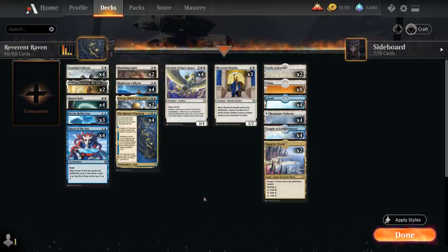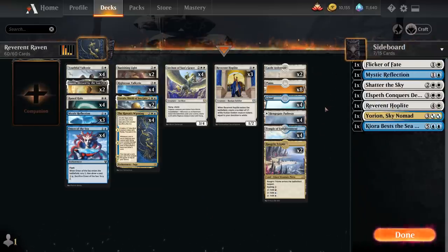There will be a slight rules change in how best-of-one sideboarding works, since we'll only get access to 7 cards with Strixhaven as opposed to the regular 15. So I've already adjusted the sideboard for this upcoming change, so we only have 7 sideboard cards.